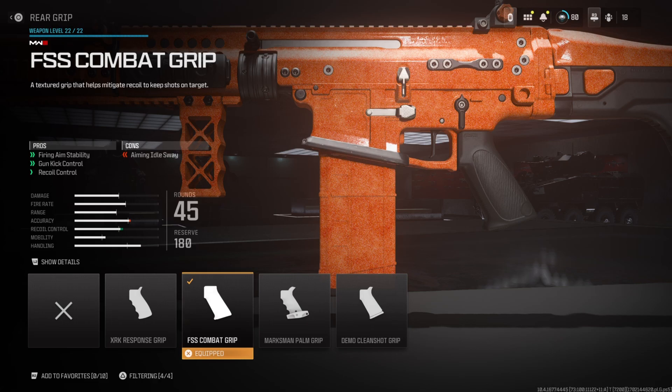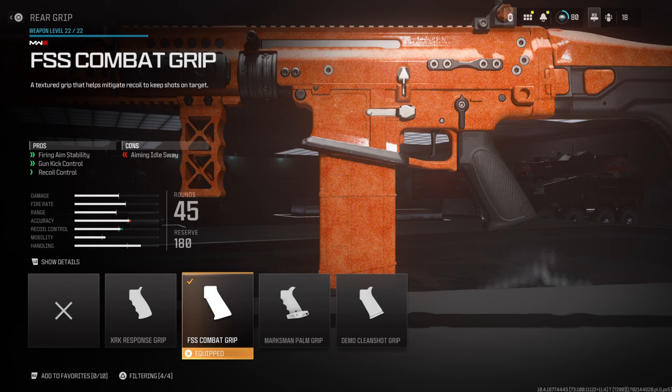The rear grip is the FSS Combat Grip, which improves firing aim stability, gun kick control, as well as recoil control. Pretty self-explanatory — it improves recoil control. Gun kick control and recoil control are two of those recoil-reducing attachment stats. I'm not 100% sure what firing aim stability does — I'll have to look into that — but the main reason I have it on is for the recoil control bonuses.